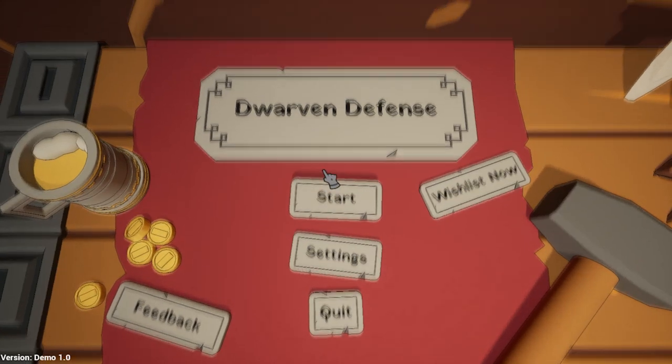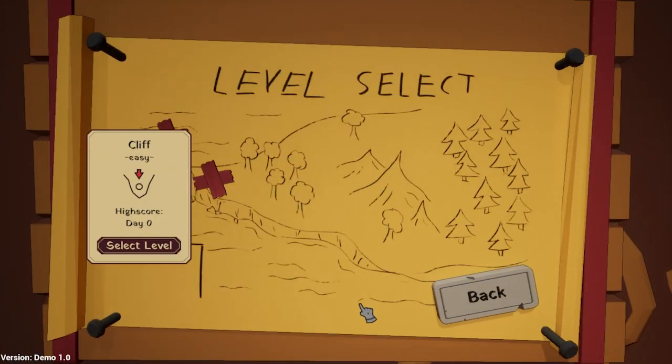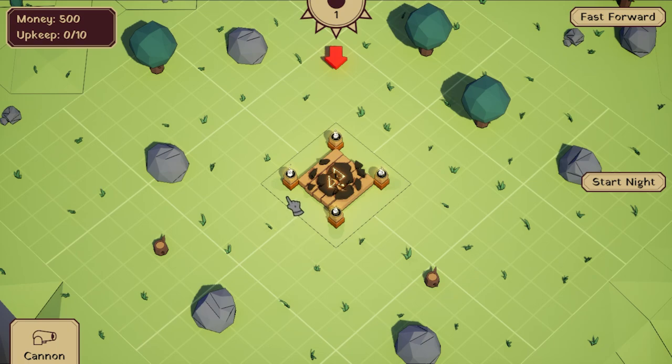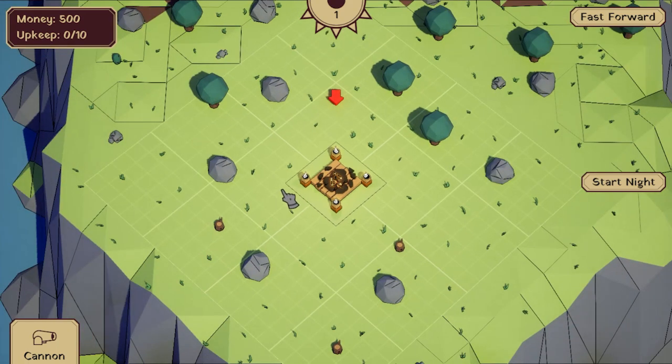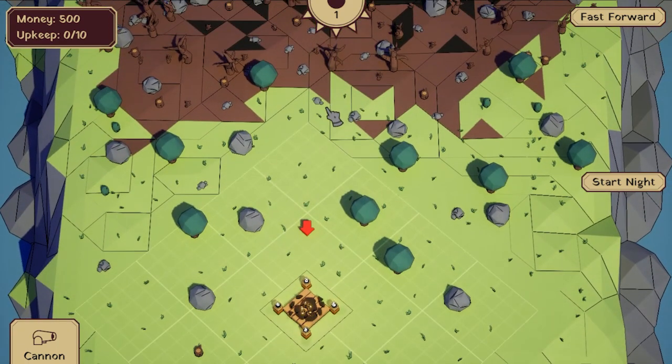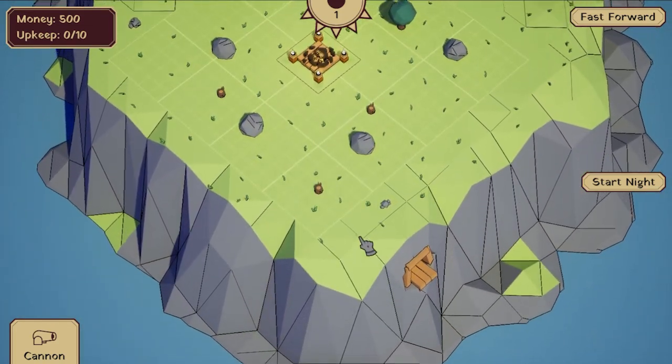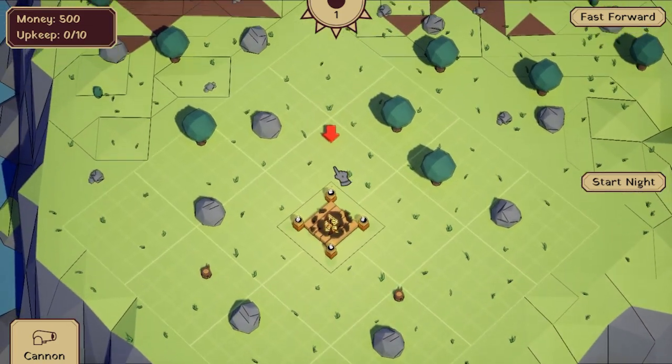I unlocked the first level. All right, cool. Start. Particularly, I can face — based on this map, they're only going to come from that one direction. Let's say they climb up from that one, which would be terrifying.